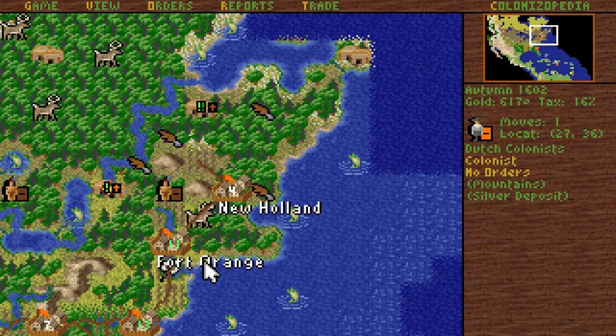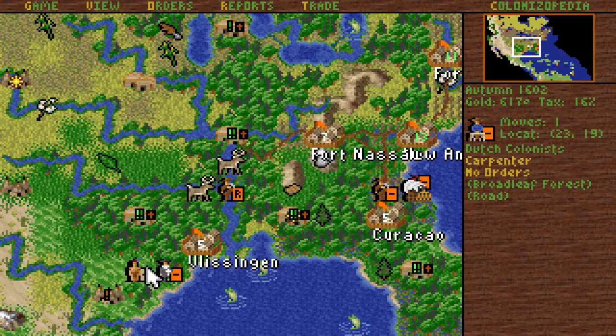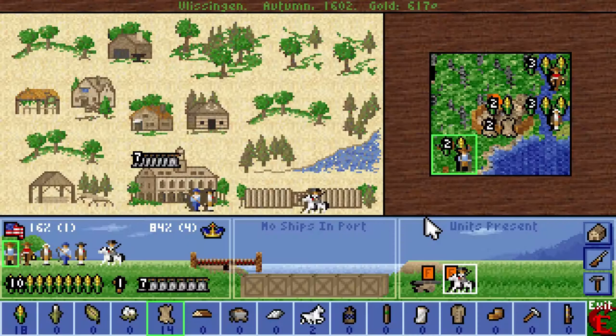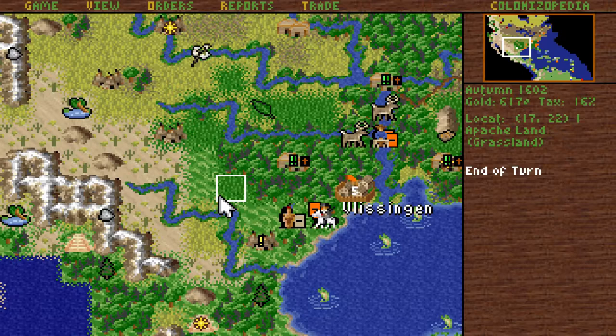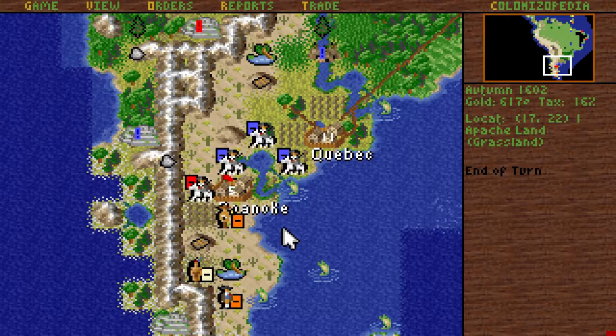Hmm, yeah, park there, let's try to keep an eye on that ship. Oh yeah, I know — they're probably gonna kill our poor missionary. I'd be very surprised if they didn't attack him. We do have a soldier — you know what, let me clear his orders, activate him, go and protect the missionary. Let's see if we can withstand the attack. That would be the first Indian raid we'd ever have, if they do attack. Okay, they don't — fine then.